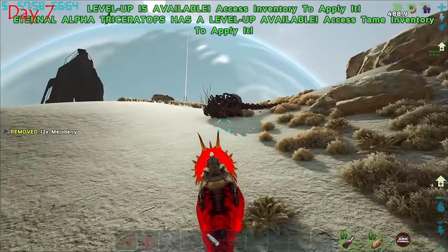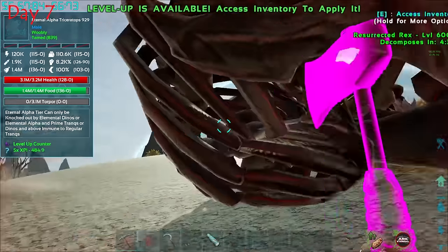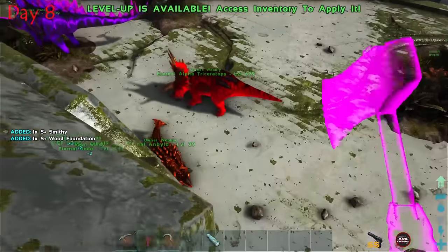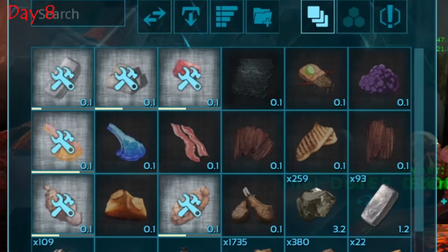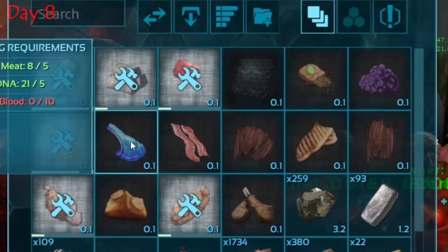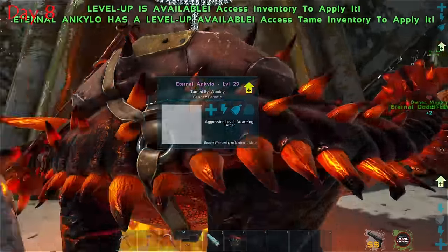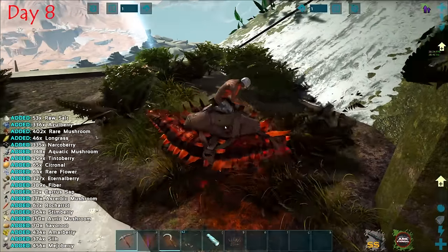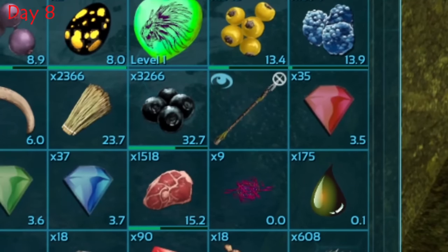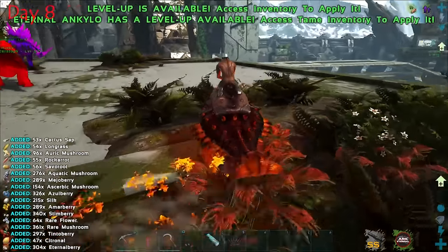After winning that battle I was satisfied with our little power trip and headed back home to prepare for something crazier. Back home I went into the anky and made some alpha meat. You're probably wondering where I got an anky — I tamed one earlier but the footage got lost. This guy gives you all the veggies you could wish for and also produces eternal blocks, which are very important for later. I also crafted some eternal potions just to be safe.